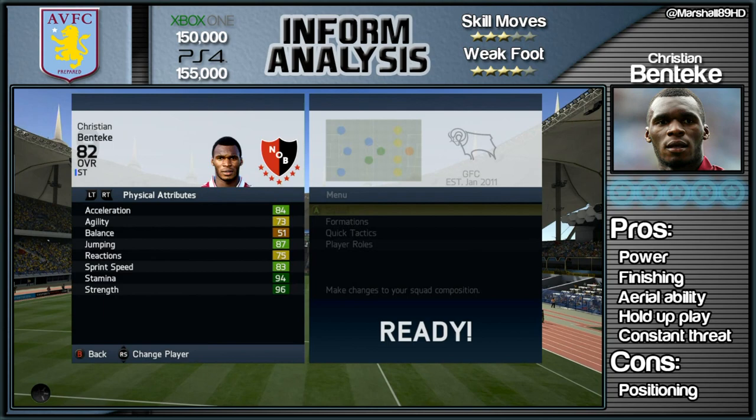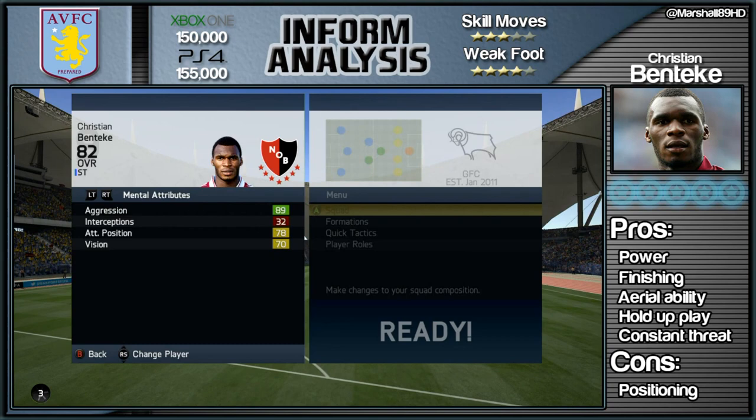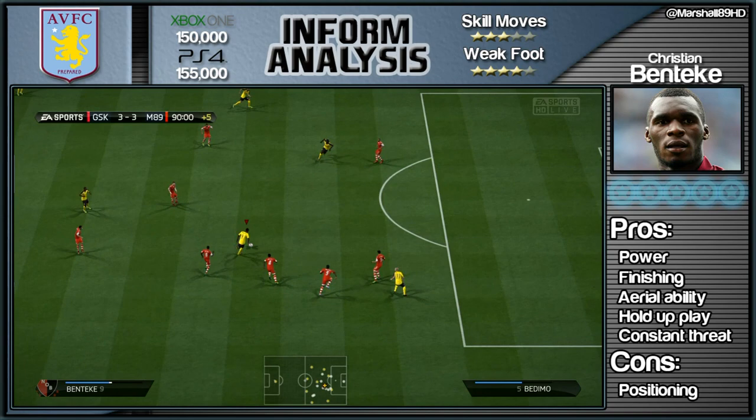This guy is a poacher, he is so damn good in front of goal. He's got great strength at 96. Sprint speed and acceleration are okay, his balance isn't the best, but he doesn't always need it because he's got that strength — he can just boss people off the ball, similar to his normal card and his upgrade, which this card isn't too dissimilar from.